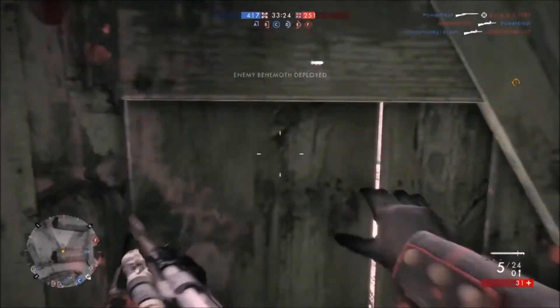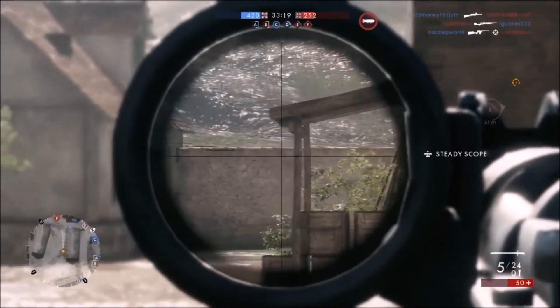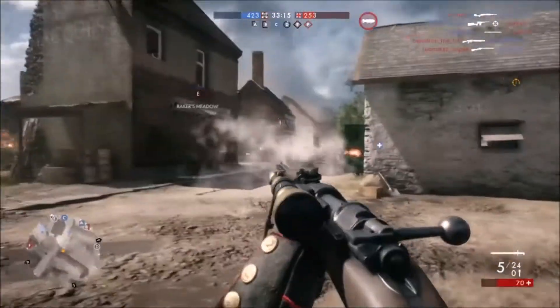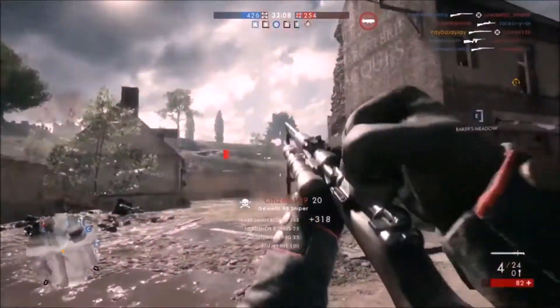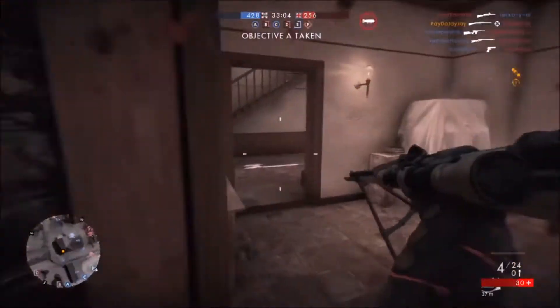Now that we know a bit about this rifle in real life, let's take a look at it in-game. As normal we have three variants of the sniper: the infantry, the marksman, and the sniper. The marksman variant only differs by its scope, which can only be magnified up to 4x zoom. The infantry has only iron sights, which are probably the worst iron sights in the game. Other than that, there are no changes stats-wise.